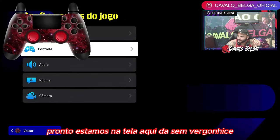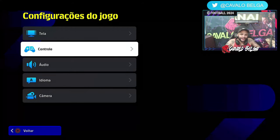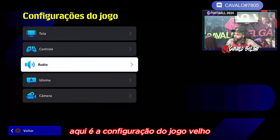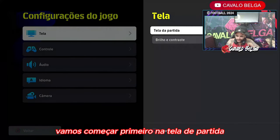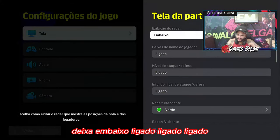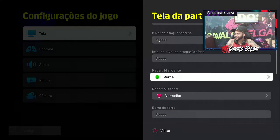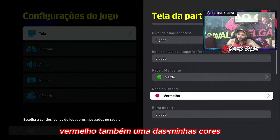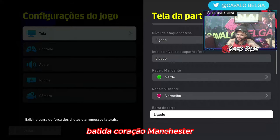Estamos na tela aqui. Deixa eu tirar aqui o controlinho. Galera, é o seguinte. Aqui é a configuração do jogo. Vamos começar primeiro na tela de partida, certo? Tela de partida, eu deixo embaixo, ligado, ligado, ligado. Verde, vermelho. Verde porque é minha cor favorita — fica a critério de vocês. Vermelho também é uma das minhas cores. Fica ligado. Atira o coração. Manchester.